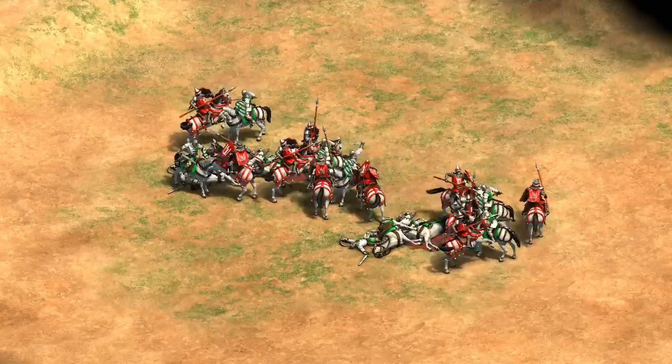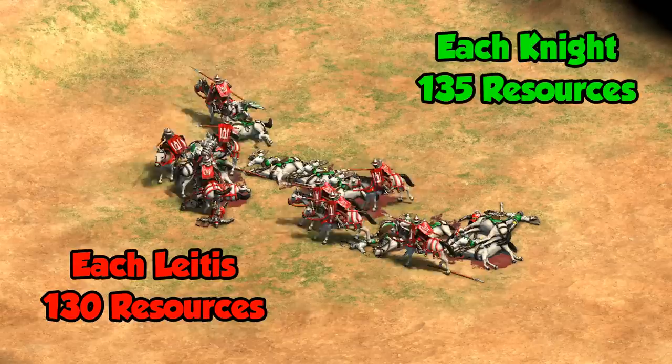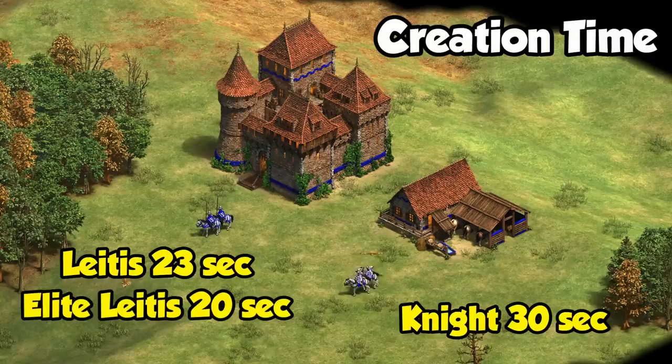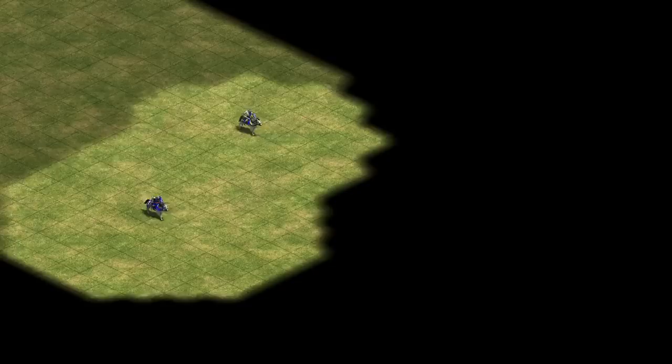Their higher attack and ability to ignore armor mean they win handily against knights with equal numbers, while also costing fewer resources in the first place. One-on-one the Leitis have about a third of their HP left, but in larger groups those small victories spiral into a more one-sided result. It's not a perfect comparison since Leitis require castles to make, so getting your numbers up is harder than for regular stable units. Their slightly faster creation time helps in that regard, and getting the elite upgrade reduces their creation time even a bit more.